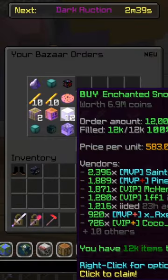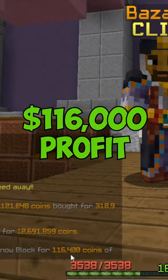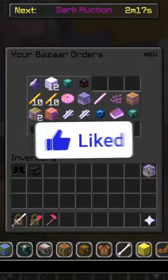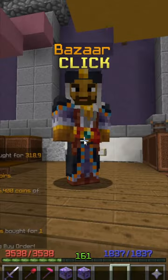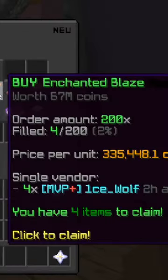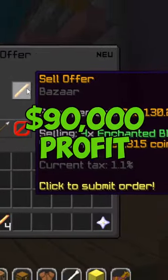We also have a bunch of Enchanted Snowblocks which we're gonna flip for only about 116,000 profit. The Super Compactor orders are taking a while to fulfill but could potentially give us decent profit. Today's flips are definitely going slow, but we got Enchanted Blaze for 1.3 million and we're gonna sell it back for about 90k profit.